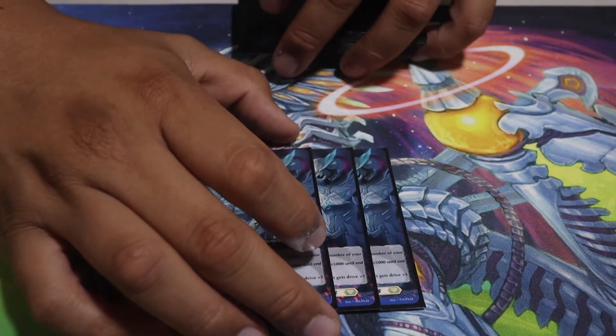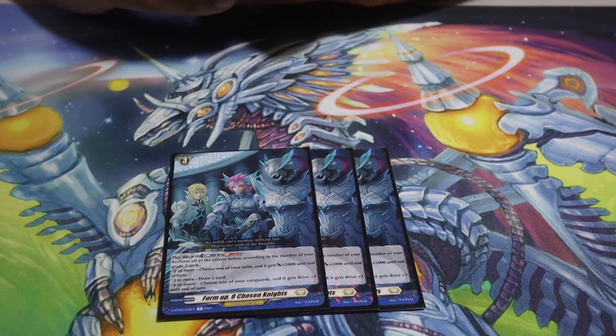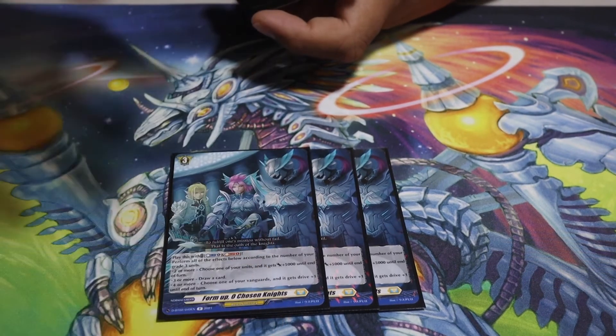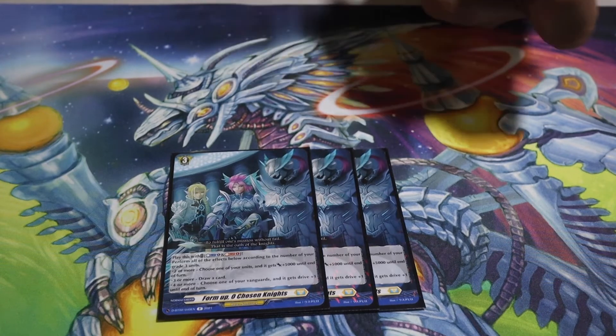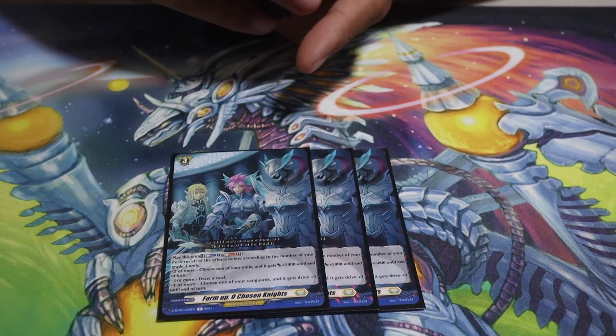The last grade 3 is the order card. I like this card, but I think it's terrible in certain matchups, especially against Leonard, because in order for this card to go fully off, you need to have one full column — four grade 3s on board. If you're playing against Leonard you don't want to have a column. But overall, this is one of the best order cards I've ever seen, just for the fact that it's a one-for-one and it gives your vanguard triple drive, which is broken.